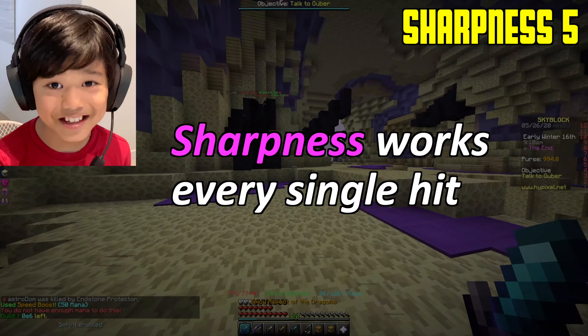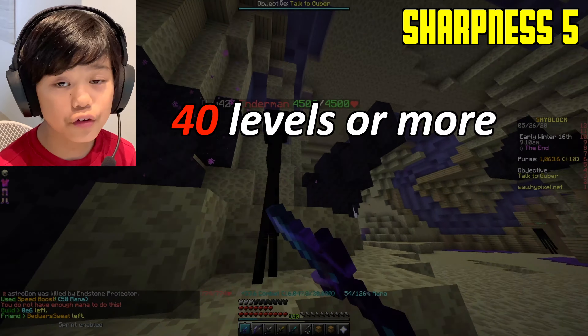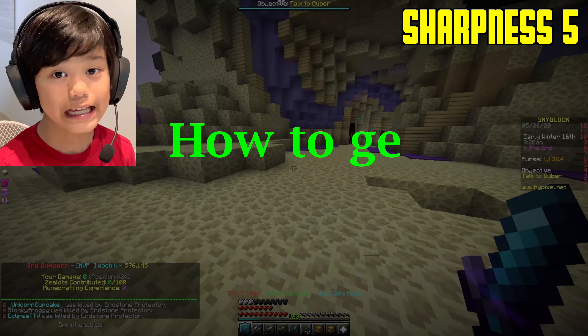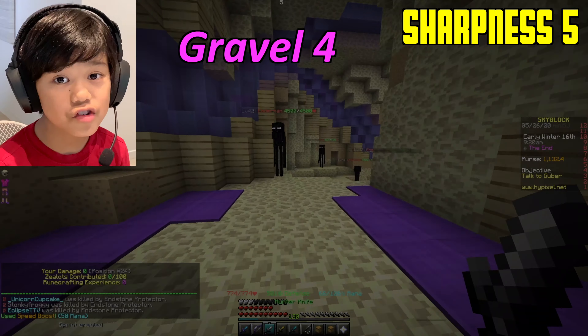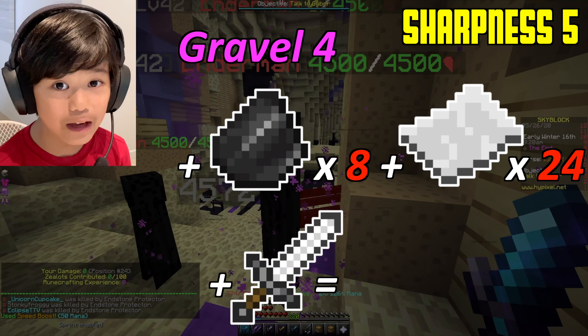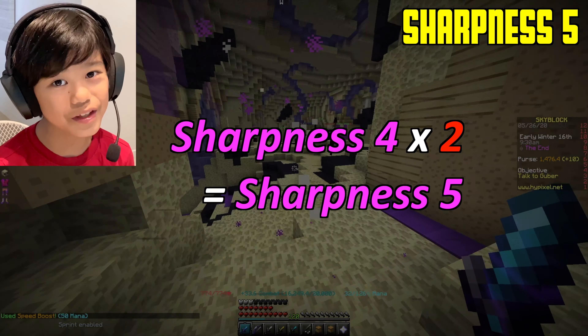Sharpness works every single hit. To get Sharpness 5, you need to get 40 levels or more and do a level 40 or more enchantment. The second way is getting Gravel Collection 4, getting 8 flint, 24 paper, and 1 iron sword to get a Sharpness 4 book. Combine two of them to get Sharpness 5.